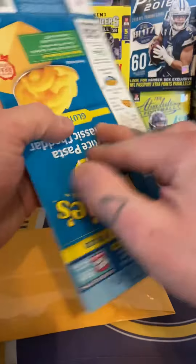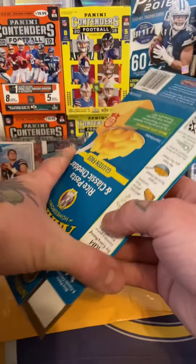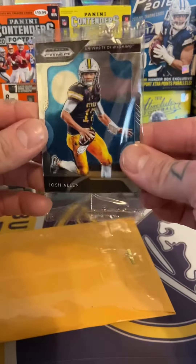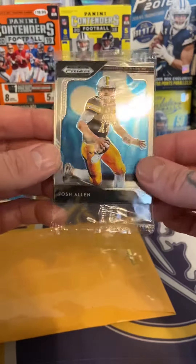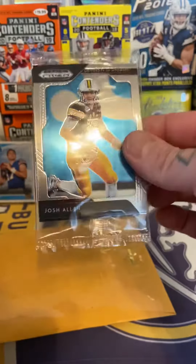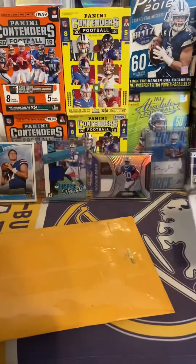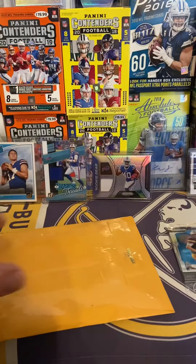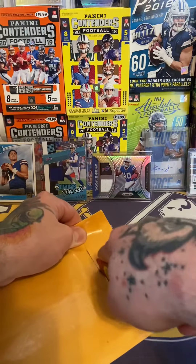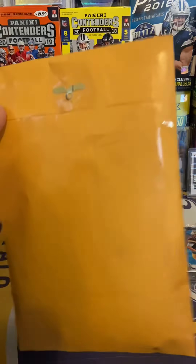Another quick follow-up video to the world's worst first ever card break, done by me — Bungos Breaks. Today we've got a quick mail day. I probably shouldn't show you my address — first mistake — but I was smart enough to lock that one out. I also noticed before I threw out all the packaging from last night, there was one unopened Optic pack left, so I'll check that out at the end of the video.